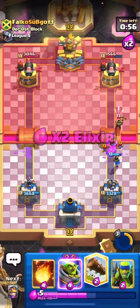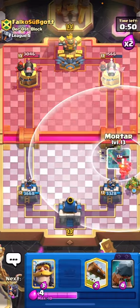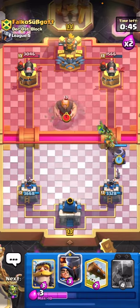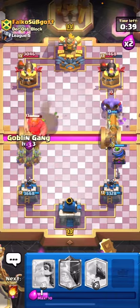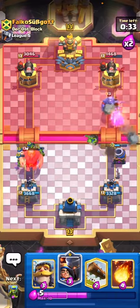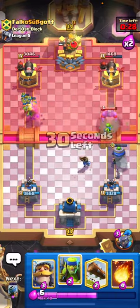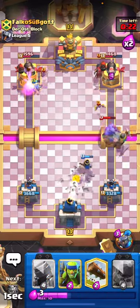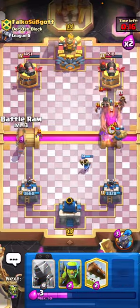That'll force out the Bowler - not terrible. We can use our Goblin Gang to counter the Bowler in a second. Let's play our Little Prince here, then pop the Little Prince ability. Let's surround this Bowler with the Goblin Gang - pretty easy solid defense. He's gonna go for his Little Prince which is a bit of a mistake in my opinion. Easy defense - let's play the evo Mortar here. He's gonna go for the Giant - let's play the Battle Ram.